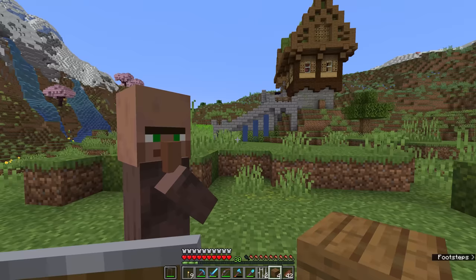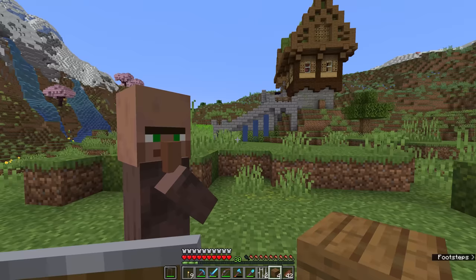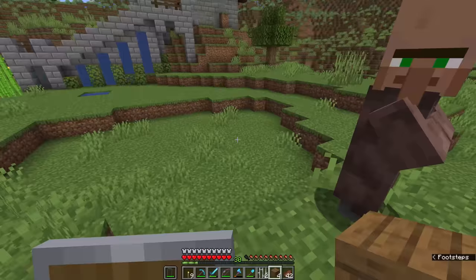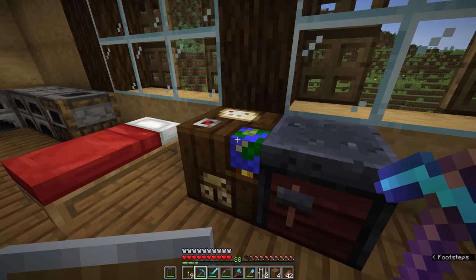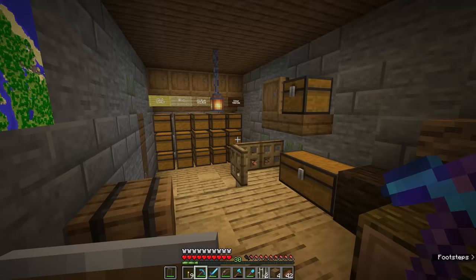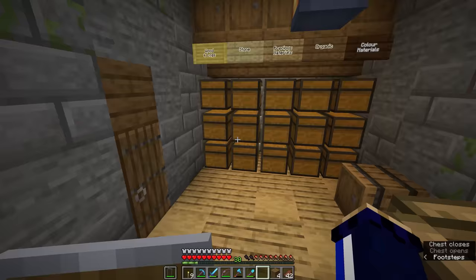Villagers won't have any kind of homing instinct until they get near to a point of interest — that could be a bed or a workstation block. Unless they detect one of those in their immediate vicinity, they are just going to wander around randomly like other mobs do. In this case though, my house is actually full of villager workstations. The cartography table and the smithing table are both villager workstations. So are the smoker and the blast furnace, the brewing stand, the stone cutter, and even the barrels I've used for storage in the basement are workstation blocks.